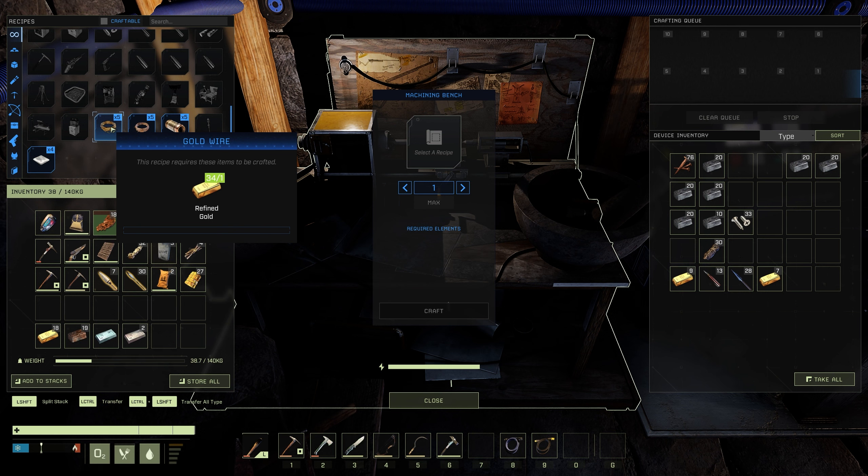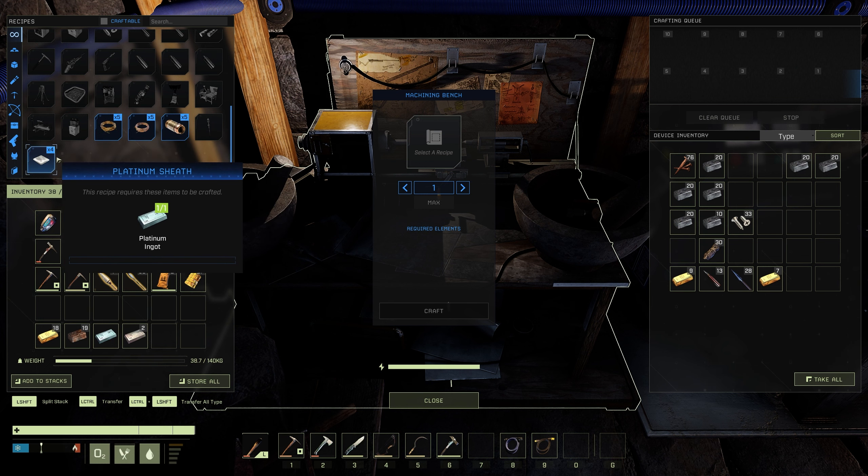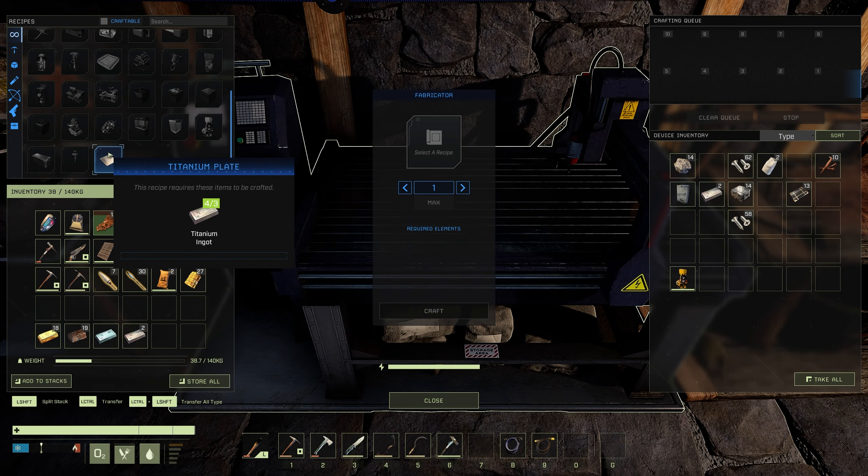To craft gold wire, it will cost you one gold ingot and you will get five gold wire. The same goes for the copper ingot, and it is one platinum ingot for four platinum sheath. For the titanium plate, this is craftable on the fabricator, and you will need three titanium ingots to make one titanium plate.